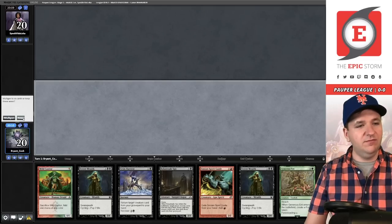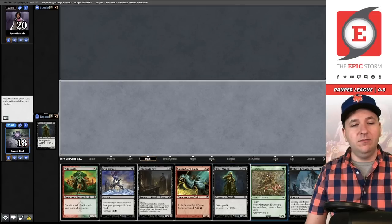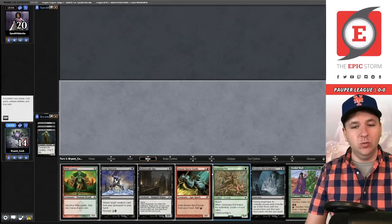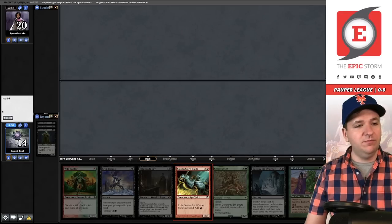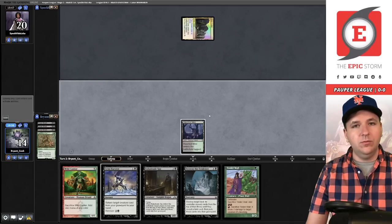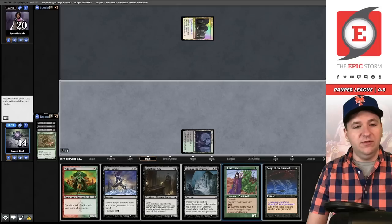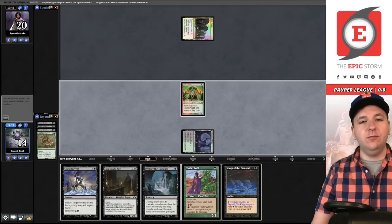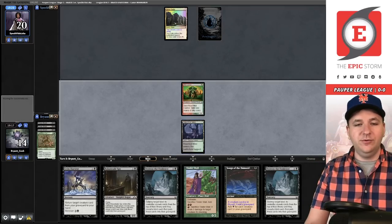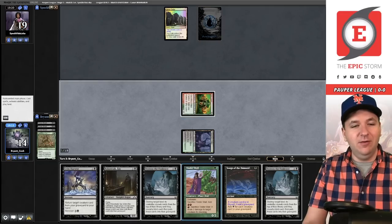We'd like to be on the play. We'll keep and start by cycling Street Wraith. If I draw into a land I want to save the Simian Spirit Guide as a resource. We go down to 14 life. Tinder Wall — exile the Simian Spirit Guide, then cycle the Generous End. We want the Haunted Mire because Tinder Wall can make red. They play a tap land. We draw Songs of the Damned — an amazing hit. However we only have one land out, so let's play Wild Cantor, and they pass with counter spell mana open.